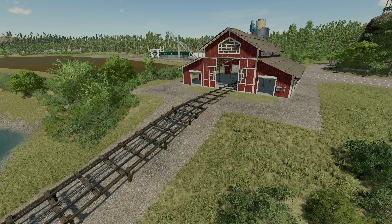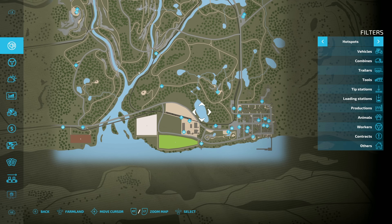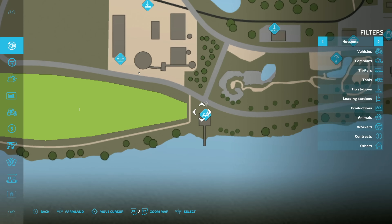Today we're going to learn how to build a boat, and it all starts here. It's really easy to find on the Silver Run Forest map — go to basically the middle on the very bottom, and boom, right here: boat yard.